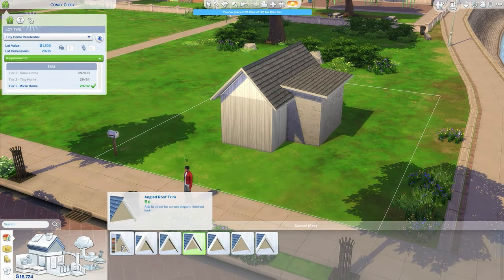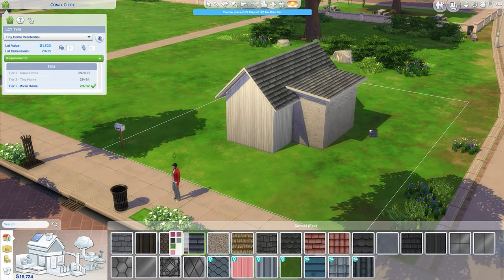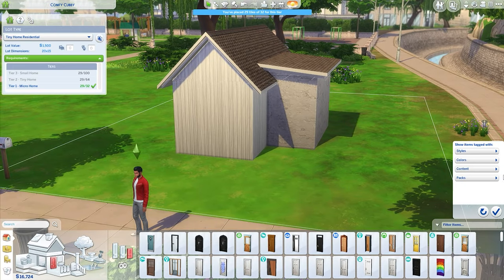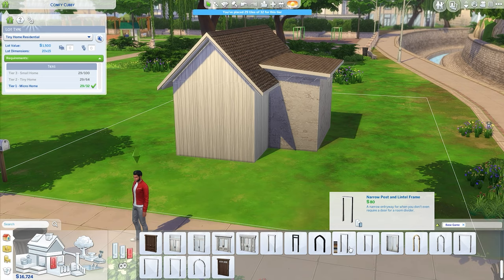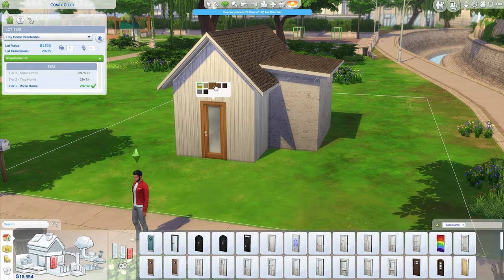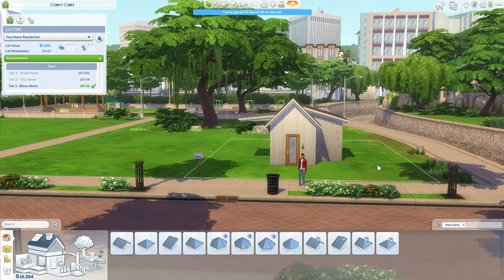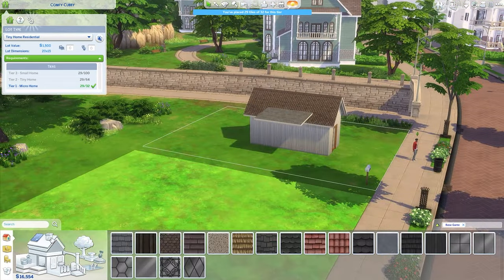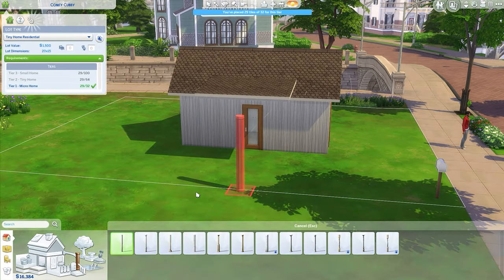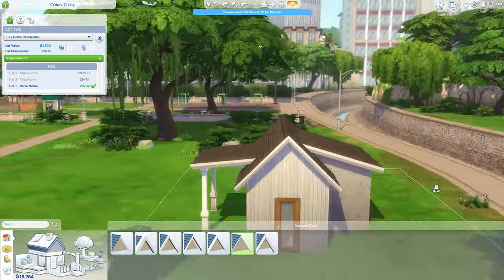This house is currently being built in Newcrest, the world that comes with absolutely nothing built in it, on a 20 by 15 lot — it's in the very top right corner of the world map. I thought it fit pretty well because I really like the scenery around this lot, and being a smaller lot it kind of works for having a micro home on it. The micro home lot trait gives you a whole bunch of different lot boosts.